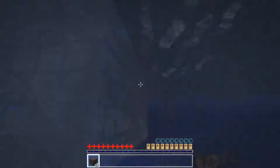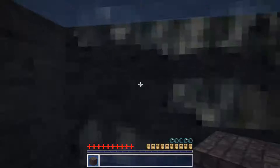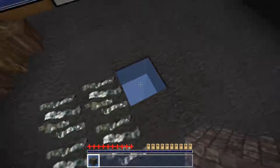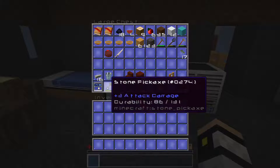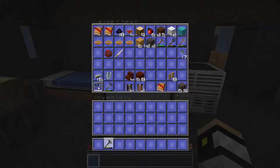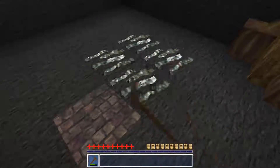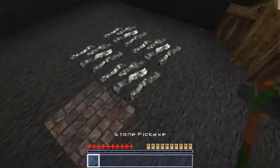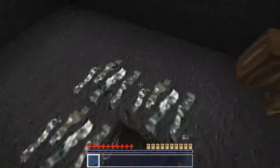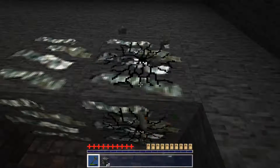And now comes the tricky part of trying to put these blocks, because that's the only way I'm going to get this iron safely. Why don't I just go ahead and use up the wooden pickaxe a little bit more? Oh, that's right — because it's iron. If you try to mine iron with a wooden pickaxe, it's going to actually disappear.